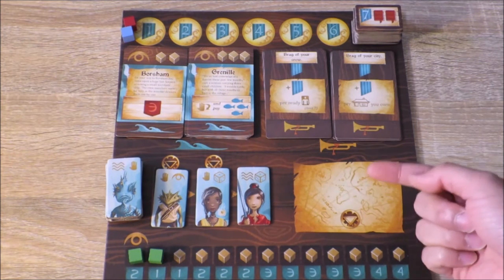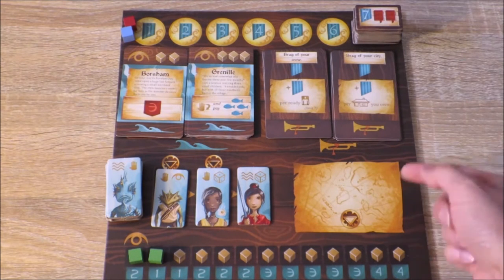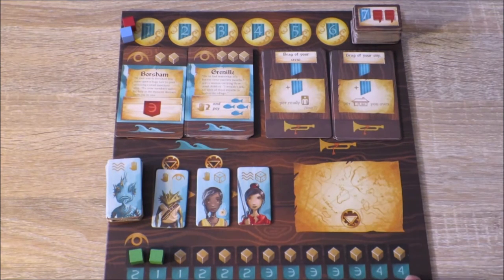This is the treasure map. Whenever players visit an isle, they need to pay an entry fee in order to gain the bonus from that isle. The entry fee gets paid to this treasure map. Down here is the influence marker track.